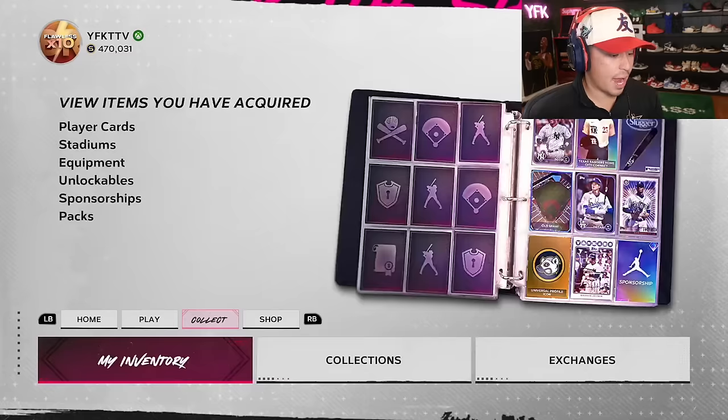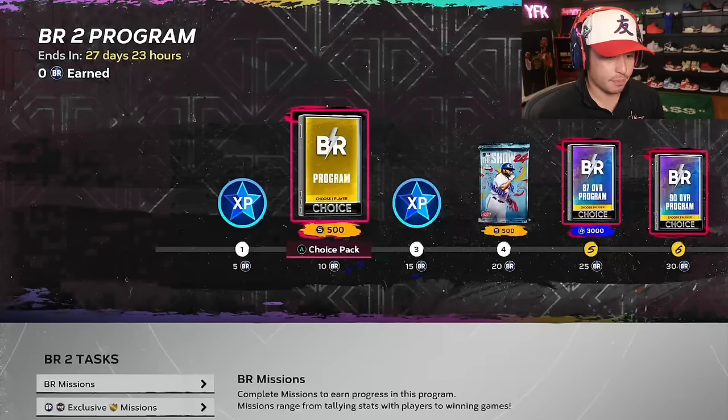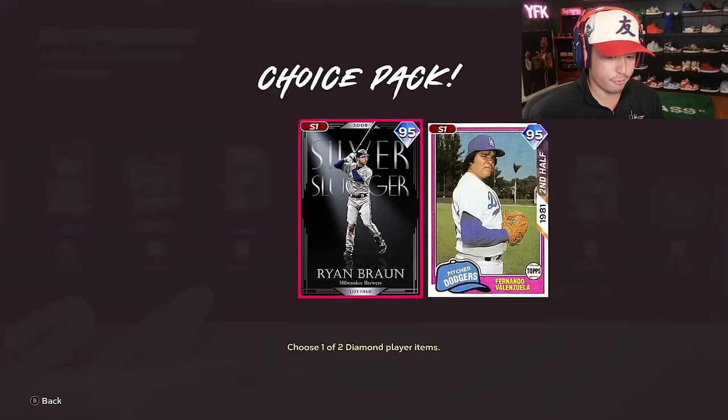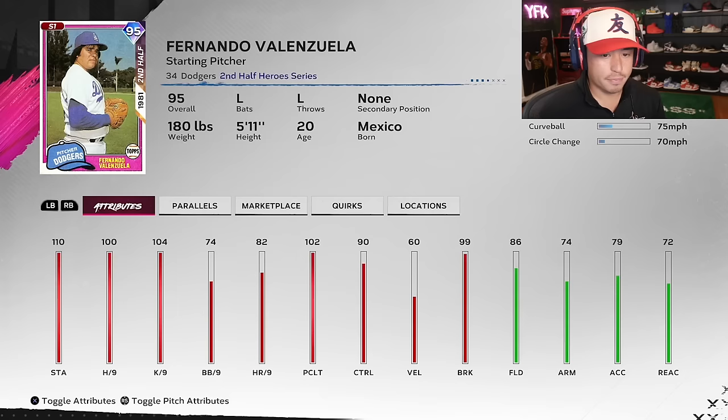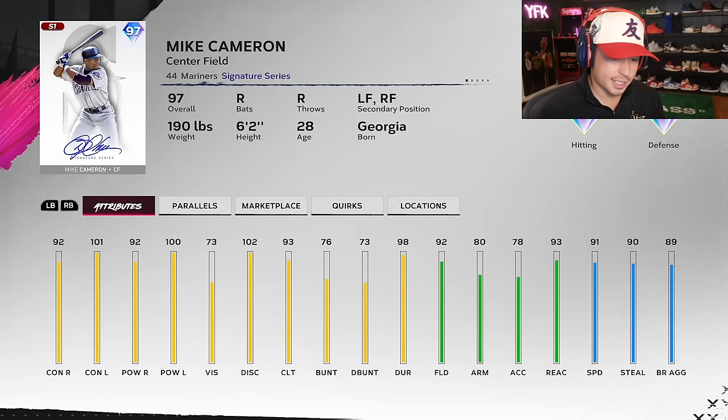Now we have our Battle Royale rewards and World Series rewards. We're gonna have new draft cards too, excited to see what that looks like. This 95 Ryan Braun is one of the best hitters in the game — good contact, good clutch, solid power, fields well, can't play third but left or right field. Valenzuela is going to be so mean — that screwball especially on Legend is going to be disrespectful. Jacob deGrom is probably the best pitcher in the game right now — outlier, 92 control, great walks per nine. And 97 Mike Cameron — solid center fielder, good contact. I used to love the Mike Cameron card last year, great fielding, excited to use him.